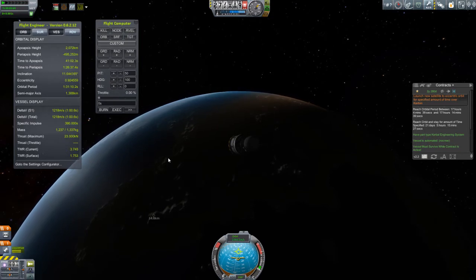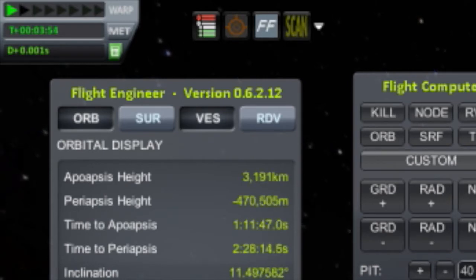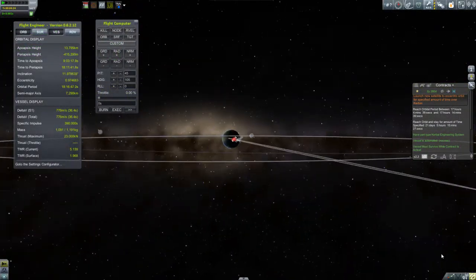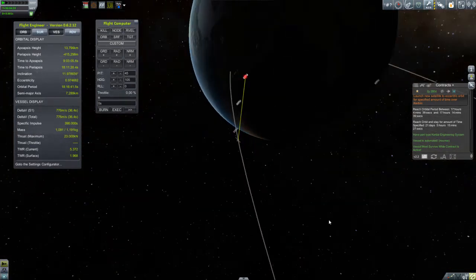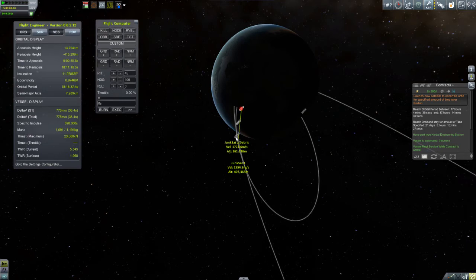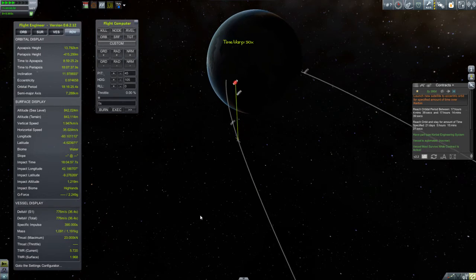I'm aiming a little bit below the prograde vector because I also want to be raising my periapsis. Remember, I'm shooting for a periapsis of around 80 kilometers as well as an apoapsis of around 12,700 kilometers. Once I hit my apoapsis, I went to the map view and you can see I put the satellite into a rather inclined orbit. The reason for that is this satellite must remain in orbit for at least 28 days. If it were in the same plane as the moon, there would be a good chance of encountering the moon, which could have messed up its orbit completely or potentially crashed it into the moon or tossed it out of the Kerbin system. So I launched into an inclined orbit.